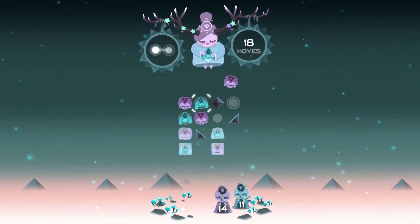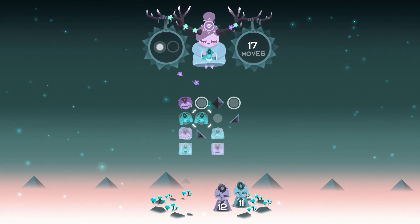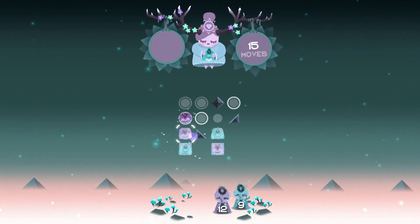You must consider where blocks and sliders are within a puzzle and also which characters are stuck within ice. As you progress through a puzzle, flowers will grow on Roya's antlers, and as you progress through a world, mushrooms will grow.